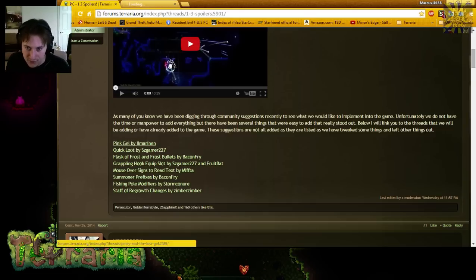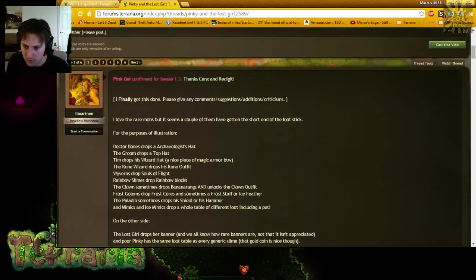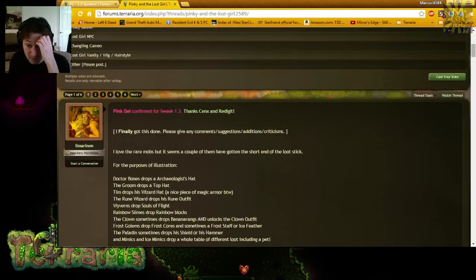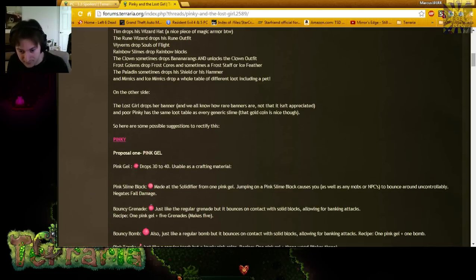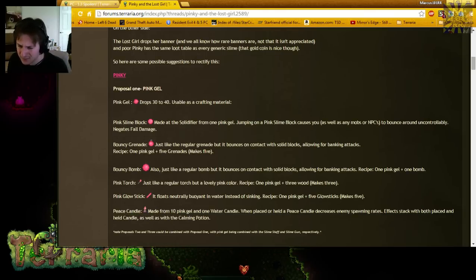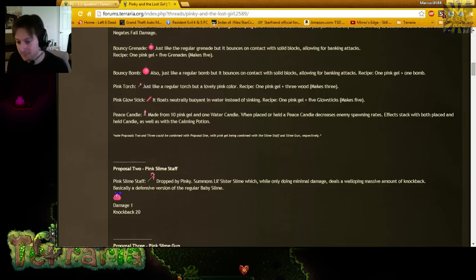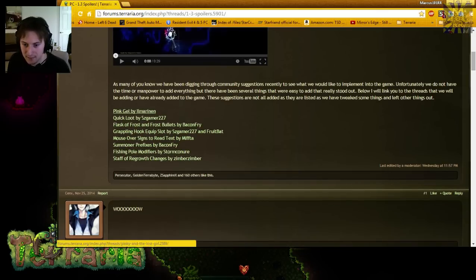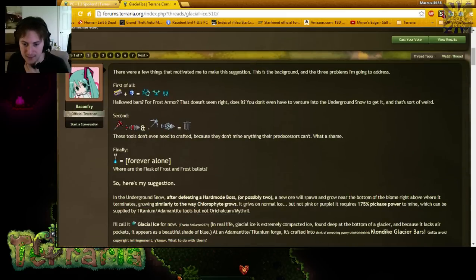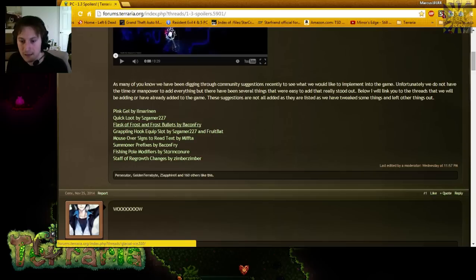Pink gel has been confirmed by Zengs and Red — Pinky drops it, and it'll be a crafting material, a different sticky bomb, and a colorization option. There's also a pink slime staff, though it only does one damage. Flask of Frost and Frost Bullets are features people wanted to see — we already have flasks for melee effects, so why not more. There's also a grappling hook equipment slot being considered, as well as a wing slot suggestion which would effectively give you more accessories.